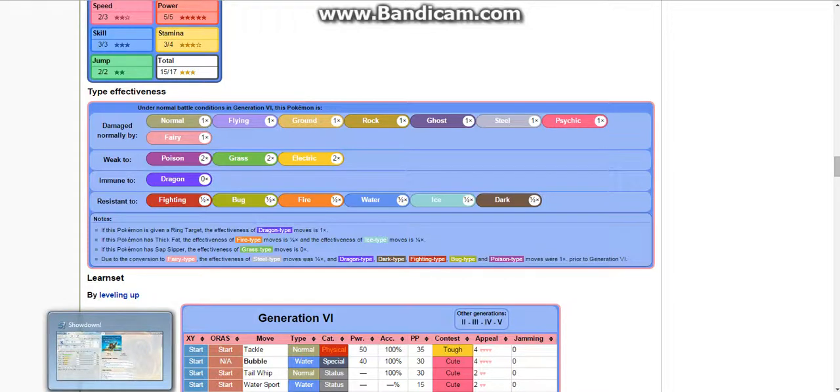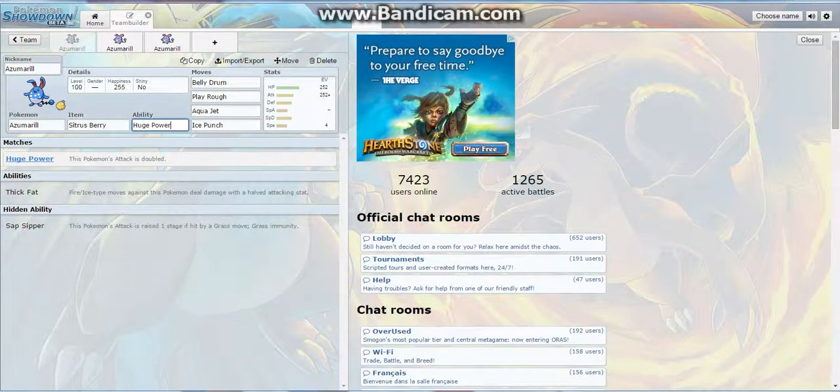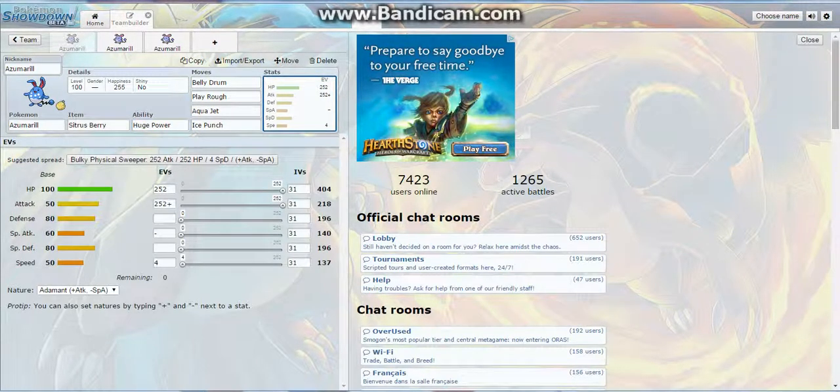We're going to hop into Pokemon Showdown and see what's laid out here. We have a Belly Drum set — that's the first one we're looking at. We've got 252 EVs in Attack and HP, so we're going to be at 404 HP and 218 Attack. The reason we're focusing on Attack even though it only has 50 base Attack is because of Huge Power, where the Attack stat is doubled.